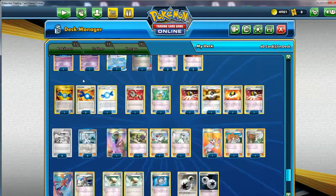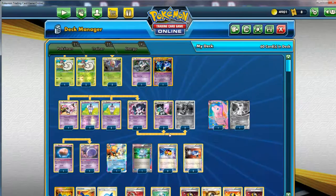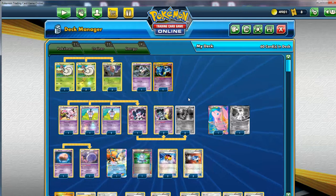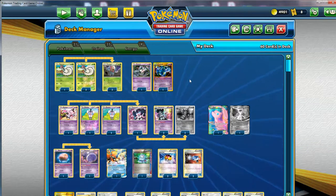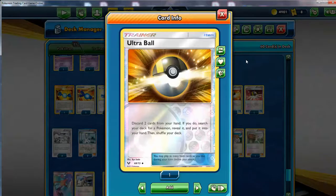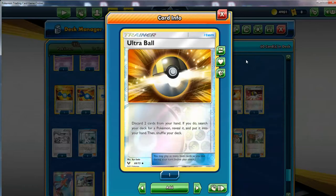Then we have a few typical things you'd expect to see - four Rare Candy, you've got to max this out since you have multiple Stage 2 lines here. It's important to get Gothitelle out, important to get that Dusknoir for the damage manipulation. Then a max amount of Ultra Balls - just ditch useless cards you don't need or multiples, search whatever you need, maximize consistency, thin your deck, make your N, Cheren, and Juniper even more efficient. It's all about consistency - no holding back, this is why you max out Ultra Balls in this deck.